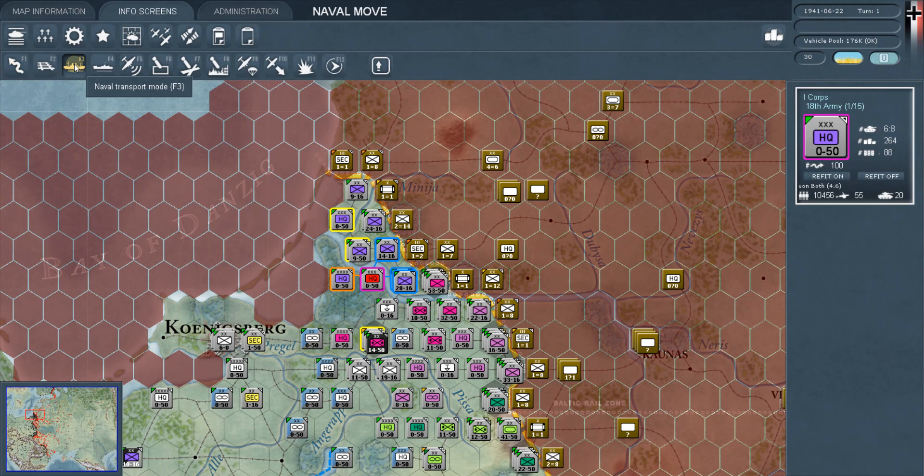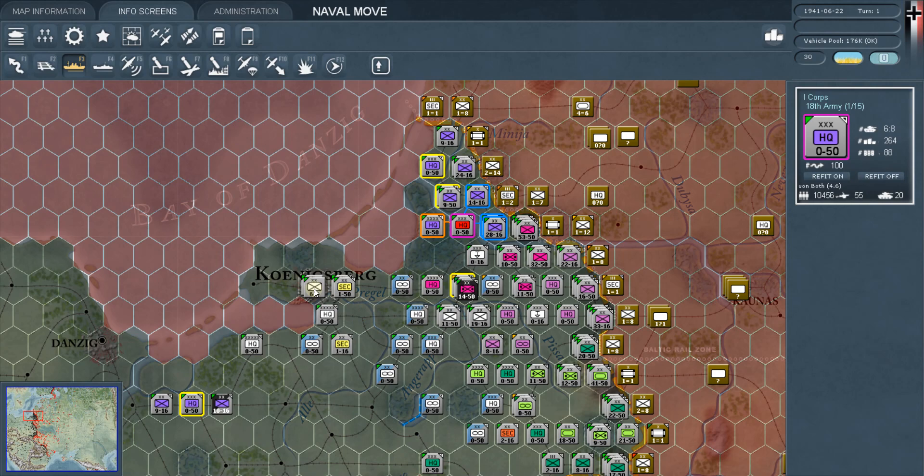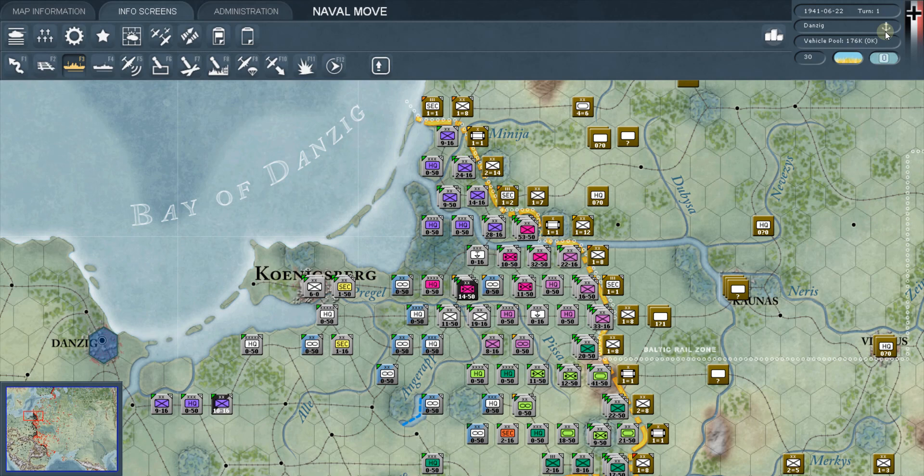The main reason is you hardly ever use these. The Eastern Front war was not one where naval aspects came into play a lot — down near the Crimea that may not be entirely true, but for the most part this is a ground and air war. That said, F3 naval transport mode means you are going from a friendly port to another friendly port.